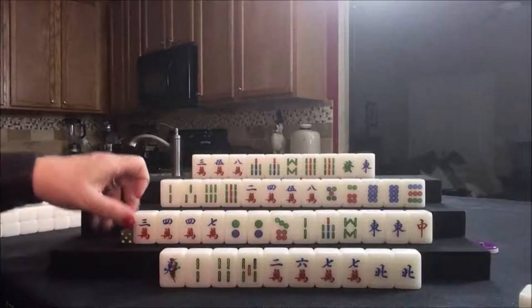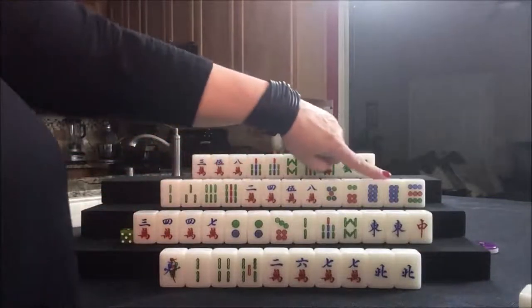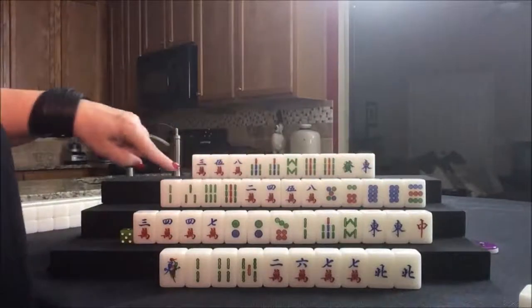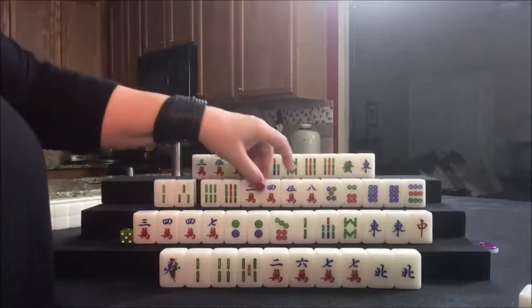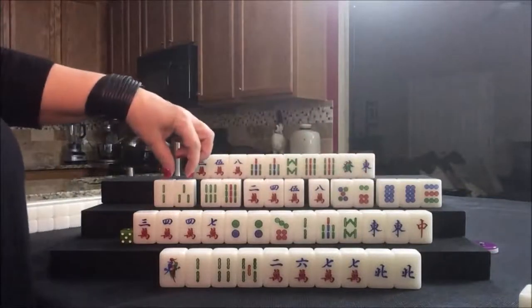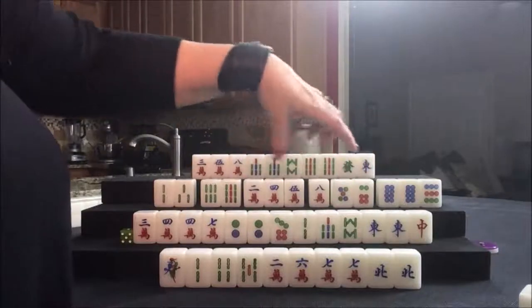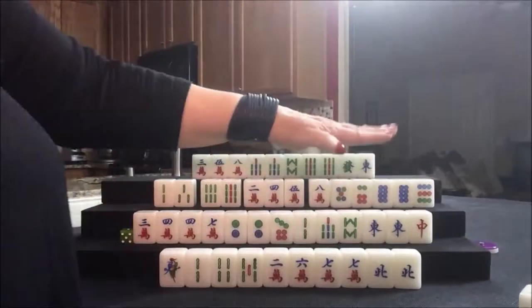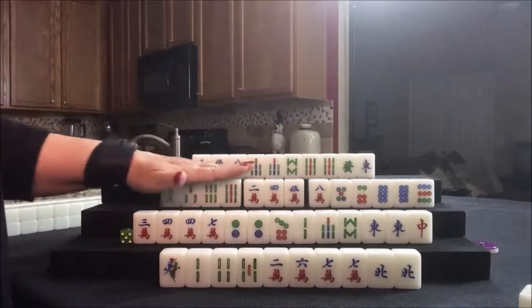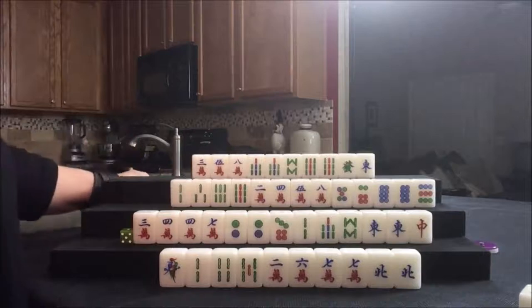Let's draw for this player here. You might think, well, why not pung that? We have no other pair. This hand is set up more for chows than pungs — potential here, here, and here. None of these are paired up. That's their only pair. So I would not want to claim that for a pung for this player. We're going to draw for South.